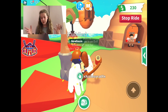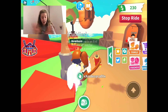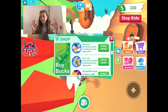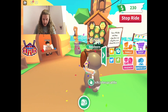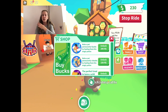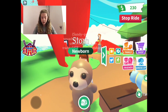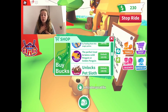Next is the Ride-a-Pet Potion — literally the same thing but your pet rides instead. This one's actually a bit cheaper at 150 Robux, so you only need to spend two 80s to get this. It's really cute — look, I'm riding my pet!